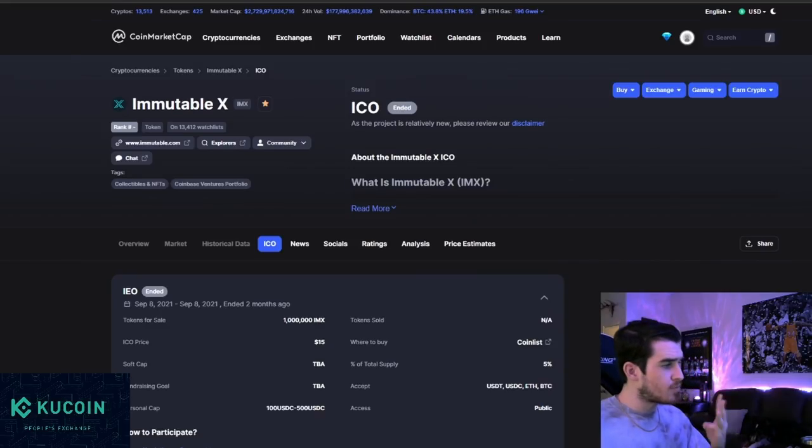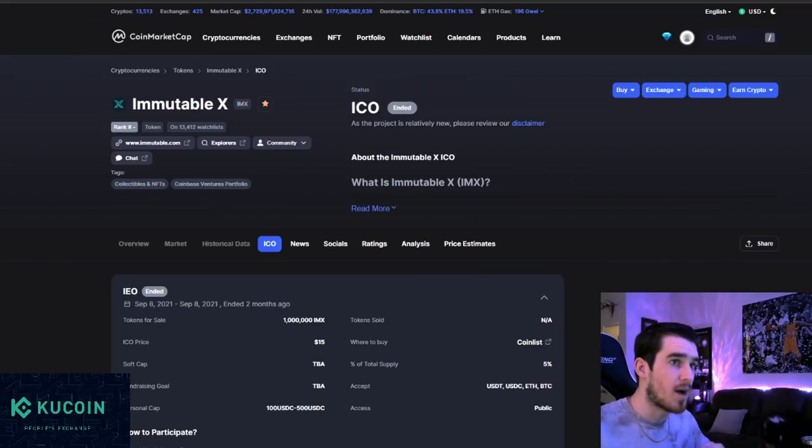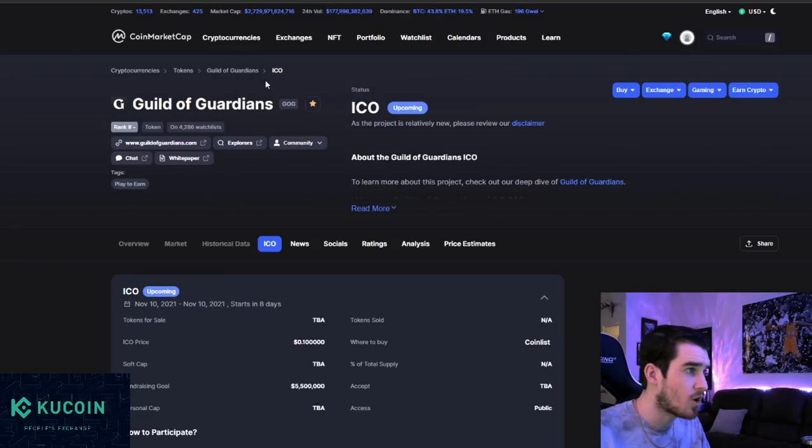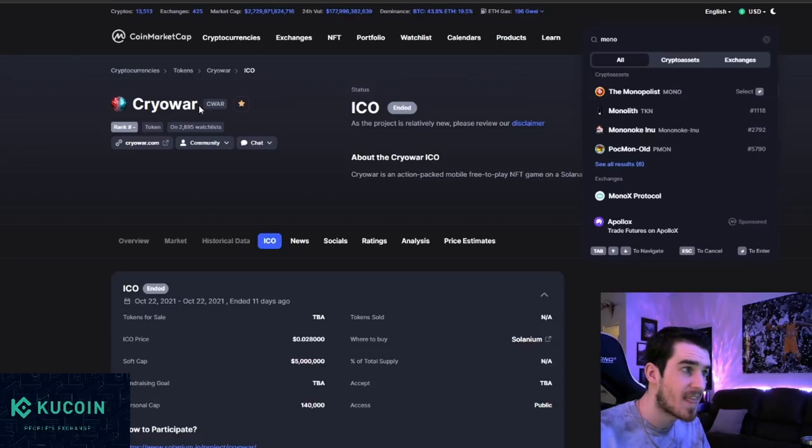Let's look at three projects launching this week for public launches: Immutable X will be going live on November 5th, Guild of Guardians on November, and Cryowar on November 12th. If you want those IDO listings, go check out all of their Twitter pages respectively.